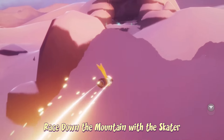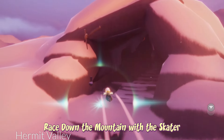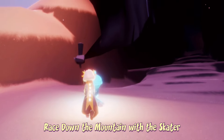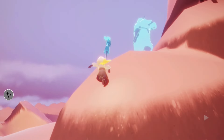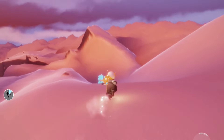To race down the mountain with the skater, we have to go to the Hermit Valley, which is in the very upper part of the Village of Dreams. You have to go all the way up the big slope — you can take the gondolas if you want, or you can take the clouds or the flight wind path. This one's pretty easy, we just have to follow them down the hill.